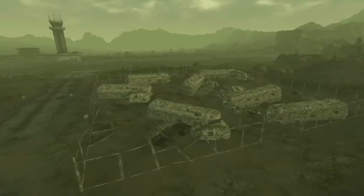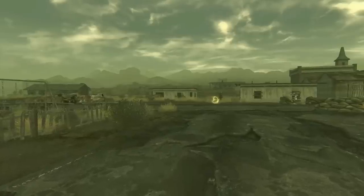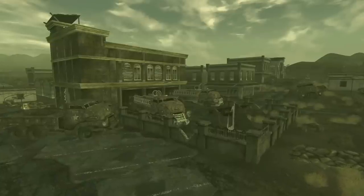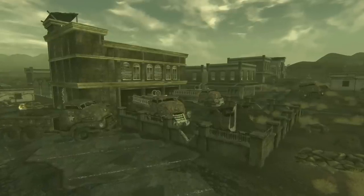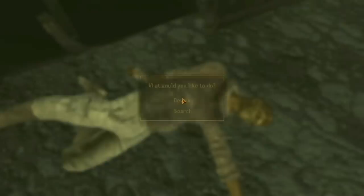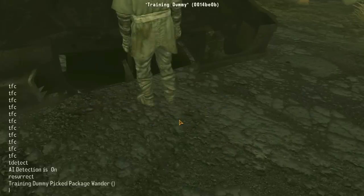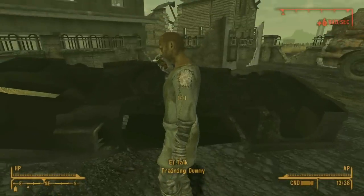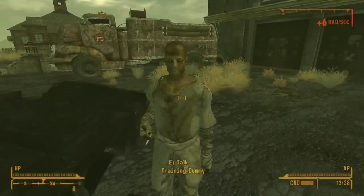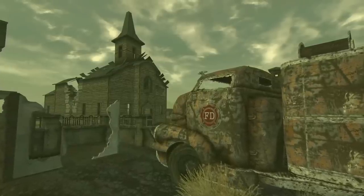In Fallout New Vegas, one of the more striking locations we can find is the Searchlight area. Searchlight proper was victim to a chemical attack from the Legion, which has decimated the NCR in the small city. One of the more exciting things we can find is at the fire station, lying between the two parked fire trucks: a training dummy that looks like a dead NPC. In fact, we can use the cannibal perk on it and even resurrect him. Most people believe this to be a pre-war model used to train the firefighters in the area, but who's to say it's not just a dead NPC named Training Dummy that got caught up in the attack at Searchlight? Either way, make sure to pay our boy a visit during your next playthrough.